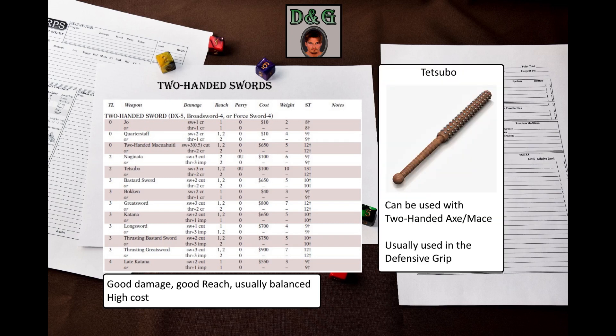Tetsubo is actually a two-handed wooden club with an iron-studded cap. It is usually used in the defensive grip, according to GURPS Low-Tech. It can also be used with the two-handed axe/mace skill. This is another weapon that is unbalanced when used for swinging attacks, but on the other hand, it is quite cheap compared to other weapons on this table.